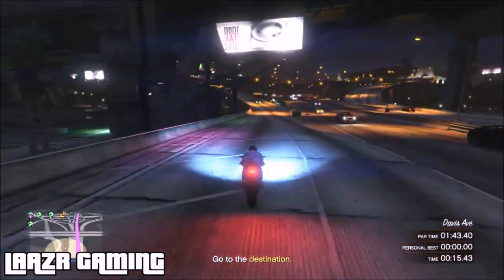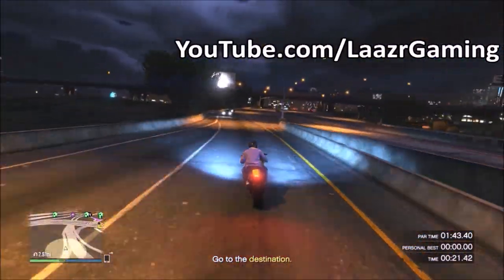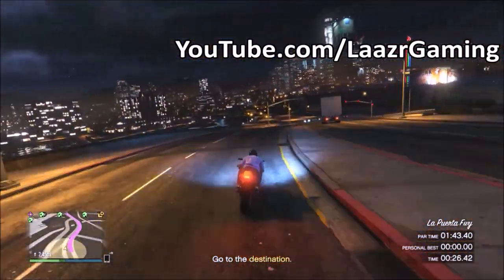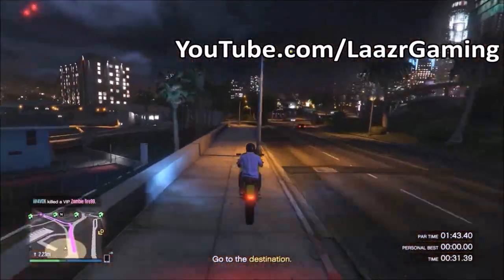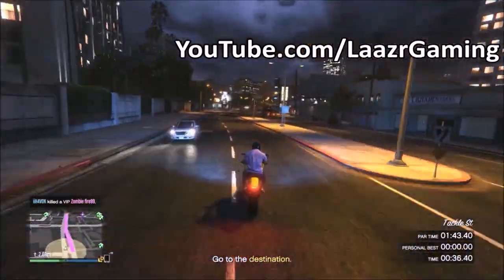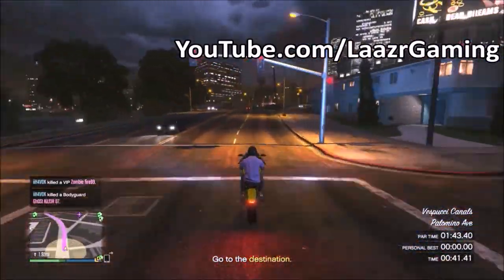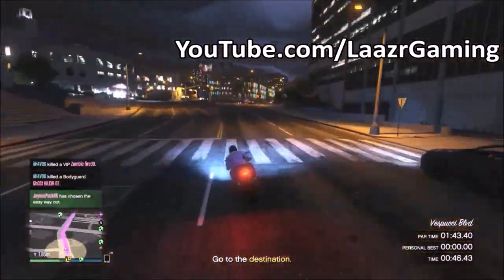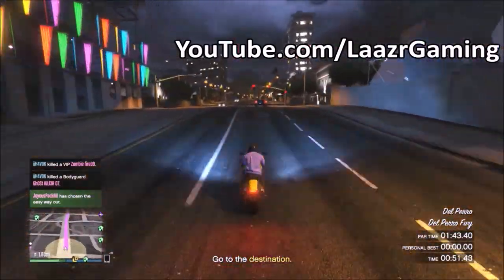From the ramp, pull a wheelie instantly to build back up to max speed. On this road there isn't much traffic when you start the trial. Take a left onto the oncoming road and try to stay on the inner left side to dodge cars, then switch over to the right lane and pop a wheelie to increase speed. From here it's very self-explanatory — just follow the waypoint, hold wheelies, and avoid oncoming traffic.